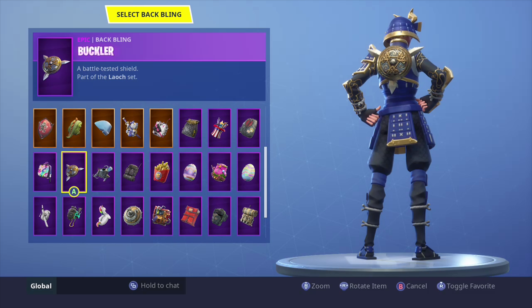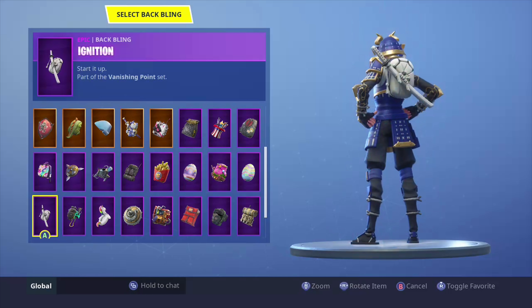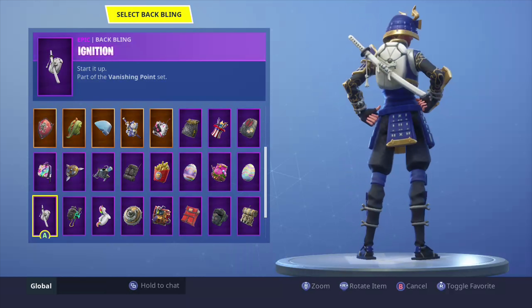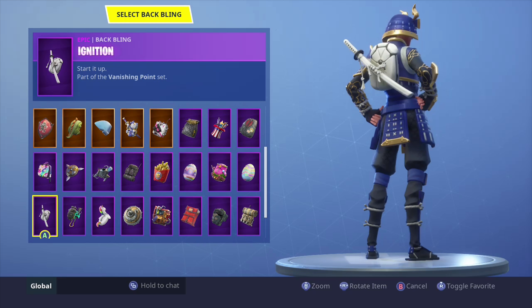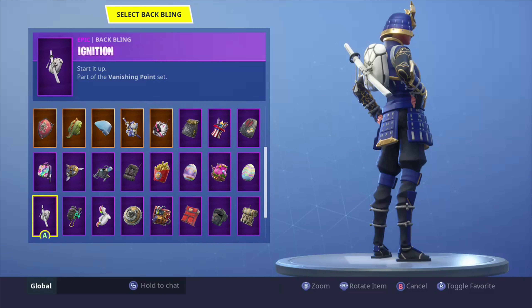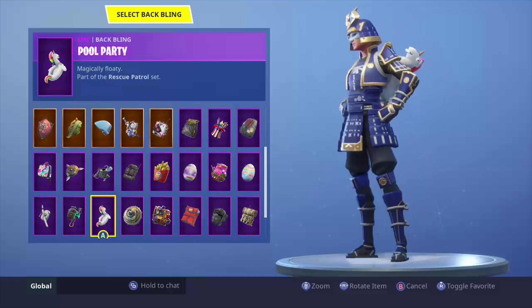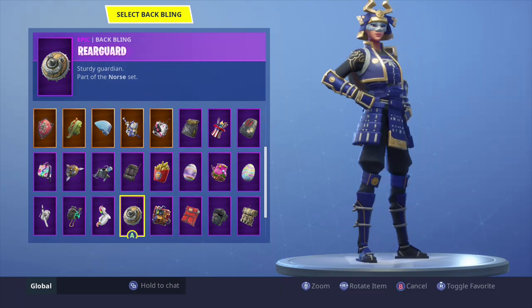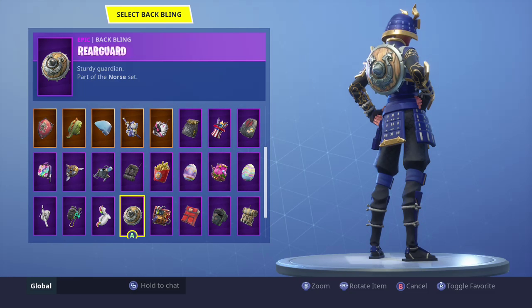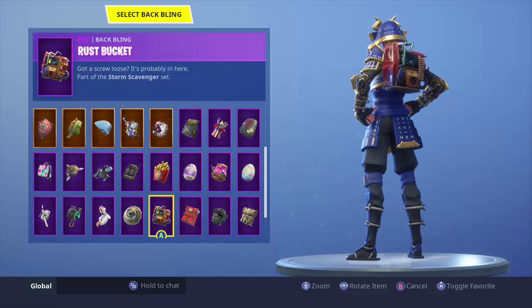Buckler — wow, buckler actually looks really good on her. Just the gold on the backbling itself with all the gold she's wearing, pretty clean. Right back — not so much. Ignition — I think the other one, the split or something like that, should look better than this one. Pathogen — not so much. Party — not really, she's more of a serious skin so we don't like that. Rear guard — not really. Bugler looks real good with her.